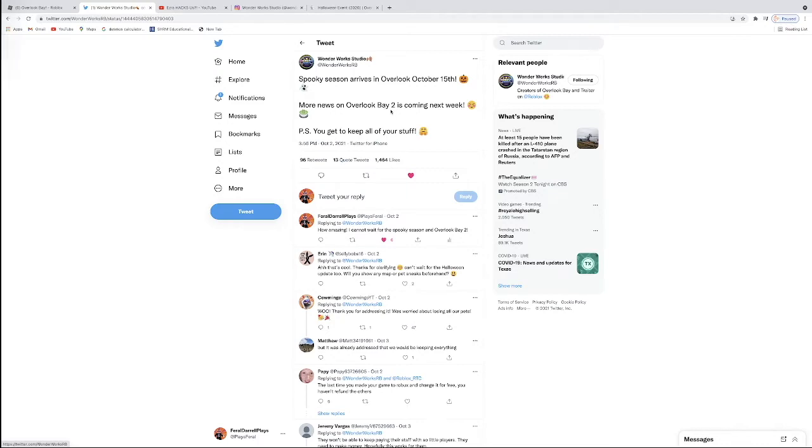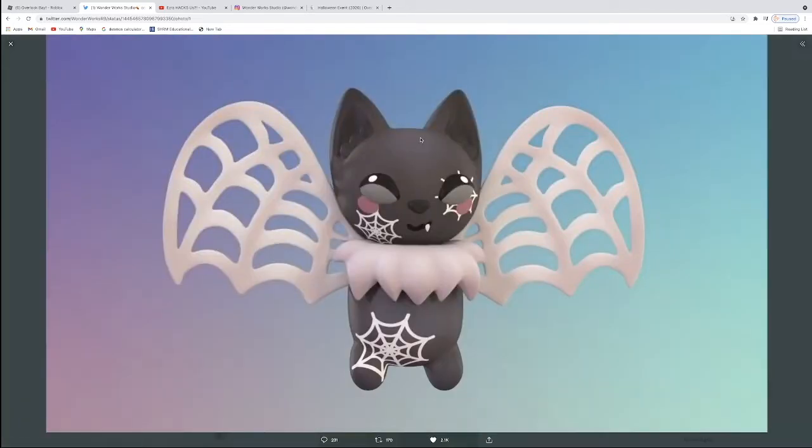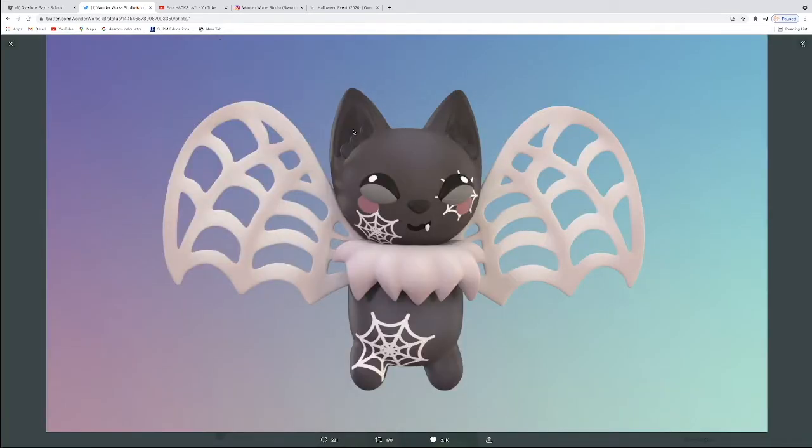So we have our very first pet teaser. Here is the very first Halloween event pet — meet the godly spider bat. I believe this will be a Robux pet this year, or it could be something tied to a secondary currency. Like, the main currency last year was the spirits, and you would use the spirits to buy pet pods — something like Candy Corn was last year. I do like this pet; it goes along quite nicely with the other Overlook Bay pets. I'm so excited for this pet this Friday.